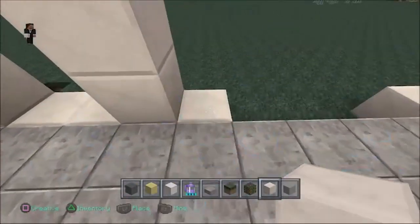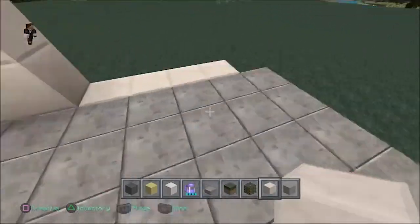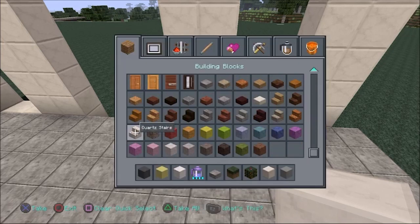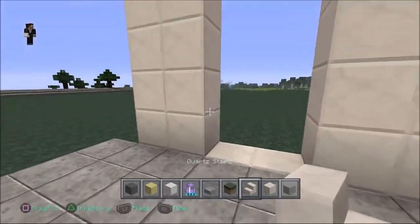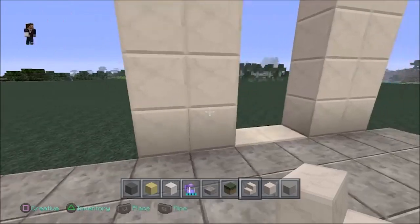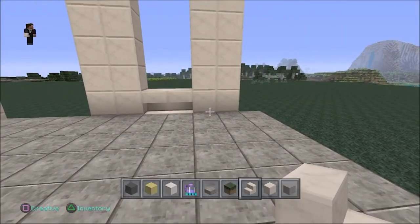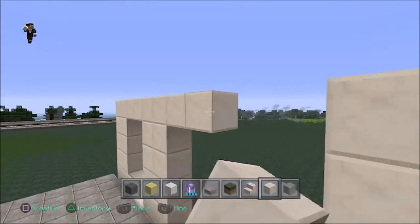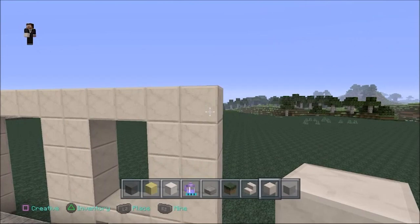Next thing we're going to do is put some porch steps right here — we're going to put them upside down right here and right here. While we're doing this, if you guys have any comments or suggestions, I'd love to hear them. We're going to go all the way across and close these windows in this doorway right here. If you have any comments or suggestions or would like to see me work on something, just leave it down below.